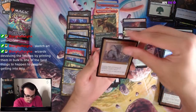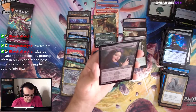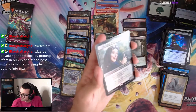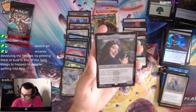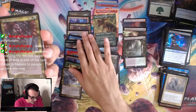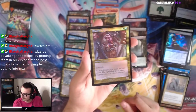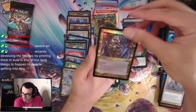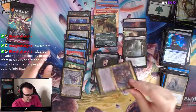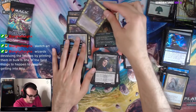Generous Gift — it's a pretty good card. Braids Cabal Minion — Etched Foil, look at that. Shardless Agent old border — is that the second one? And are we going to get another Shardless Agent behind this? No, that's it. So we have two Hall of Heliod's Generosities and two Shardless Agents from the same box. Interesting — could have been a Fetchland.